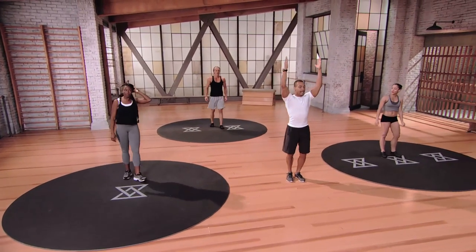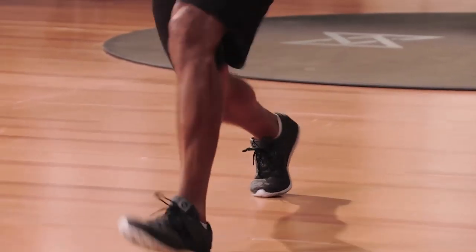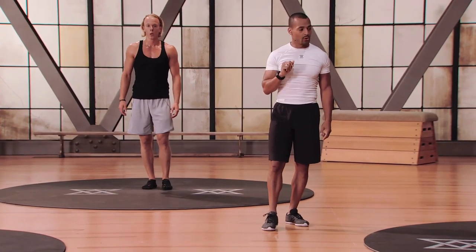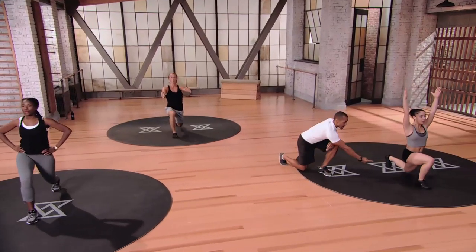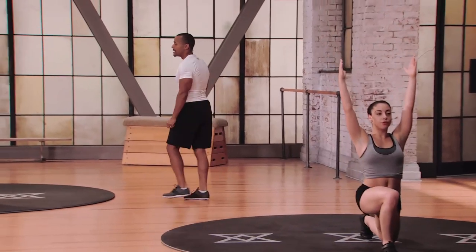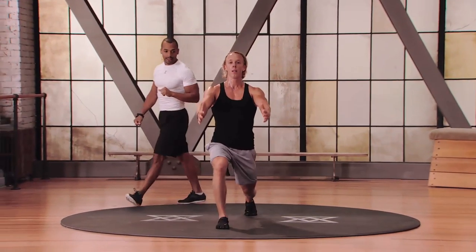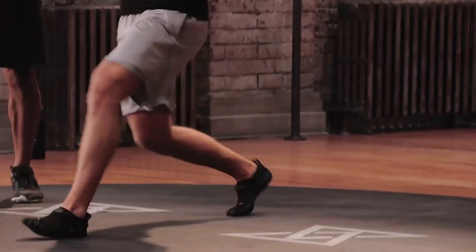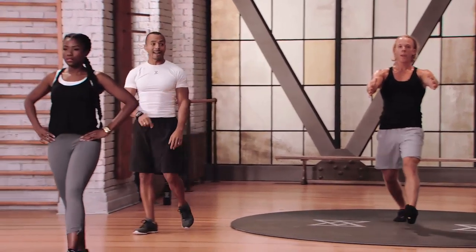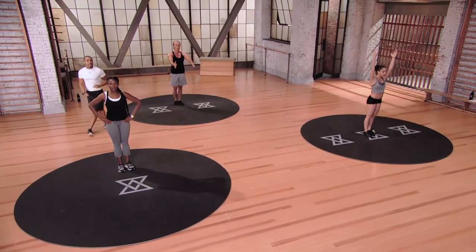Next: forward lunge. Arms overhead if you're mod 3. Step forward with the right leg, pull for one second, push off, opposite side, pull for one second, push off. Control your breathing — breathing is important. Three seconds, two, and one. Stepping in — use that breath as you drive off the right leg. Step left, use that breath, drive off the left. Keep that pace going — about two seconds to get down, one second hold, and you're pushing off. Mod 2: Ivan has hands straight out, not going as deep with the lunge, but lower body form is the same.